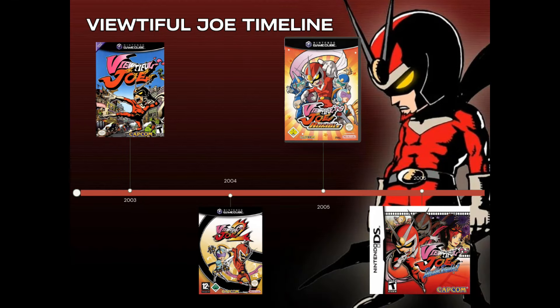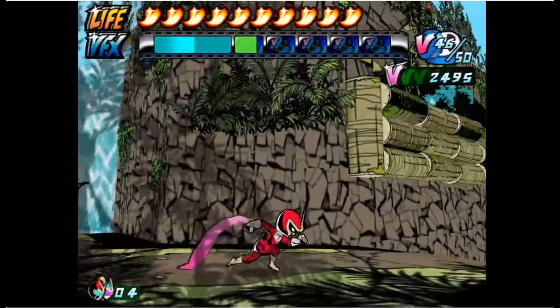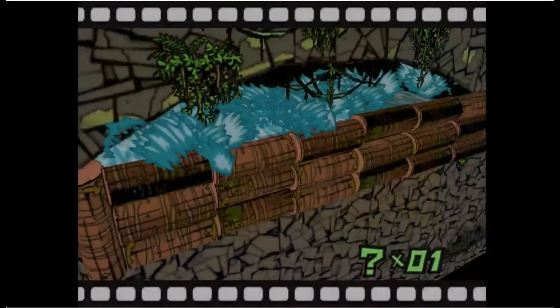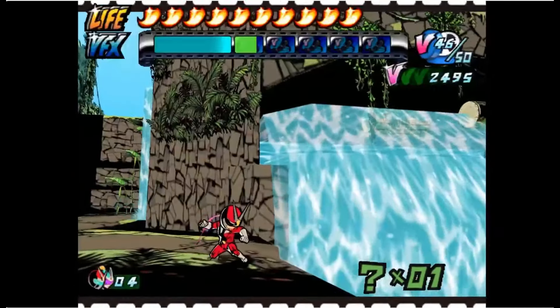Next up on our Viewtiful Joe timeline, we have Viewtiful Joe 2, released in 2003. Viewtiful Joe 2 is a 2D beat-em-up which combines side-scrolling and platforming. The player takes control of either of the characters, Joe or Sylvia, to complete tasks within each stage, such as defeating enemies and bosses, and solving puzzles within Movie World.